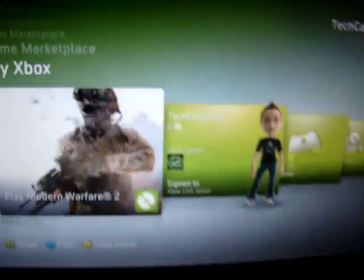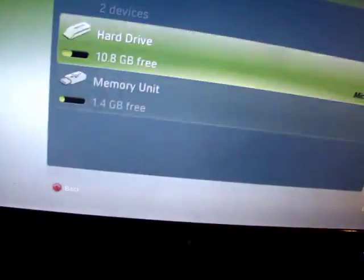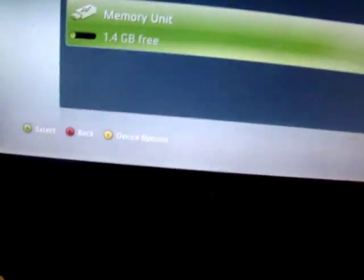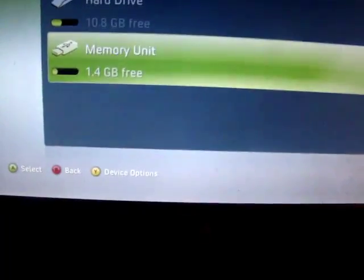Basically, what you do is, all you got to do is go to your system settings, go to memory, and then you have a memory unit. But yours will say configure, and you're going to configure, and it will only take about five minutes — not even that. All you need is more than a gig of memory, I believe.